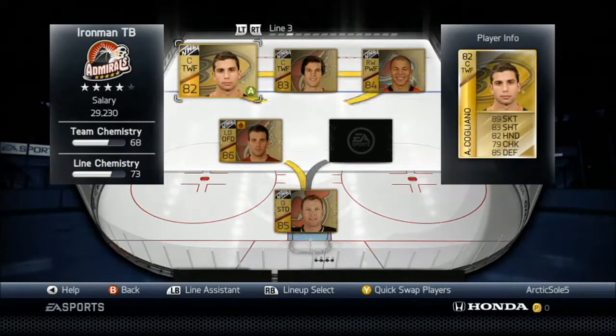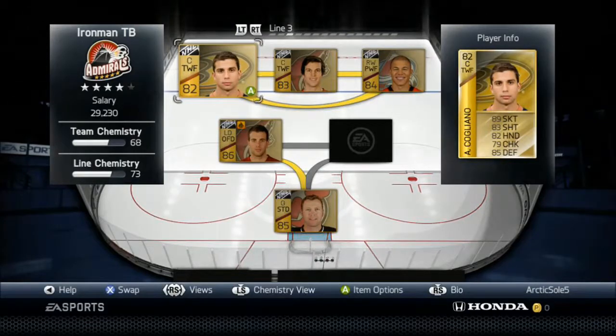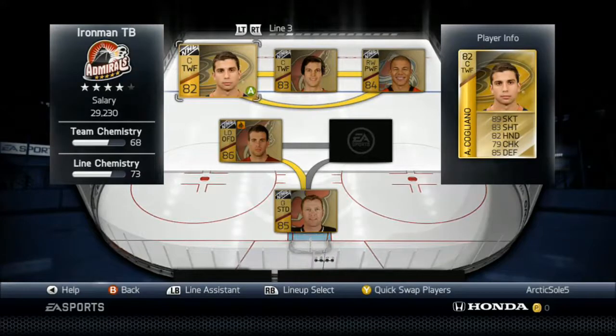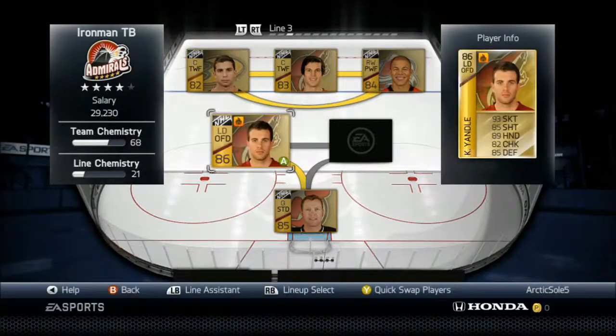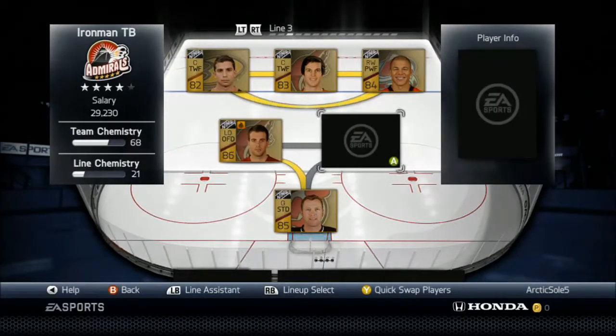On the third line, I have Andrew Cogliano, Antoine Vermette, Jerome McGinley, and Keith Yandel on defense. I didn't want to leave that sixth D-man spot with some random player, so I just left it blank.